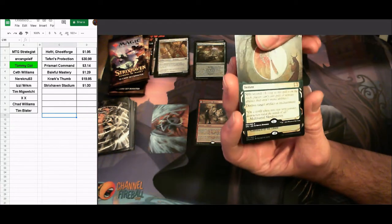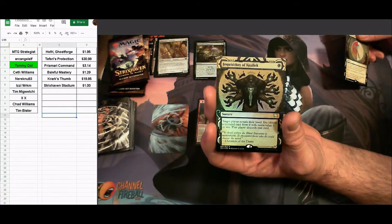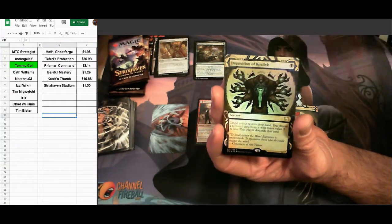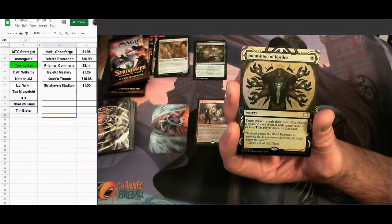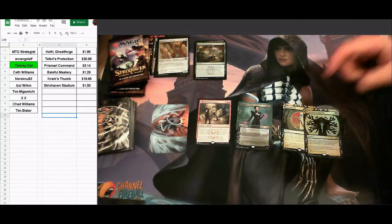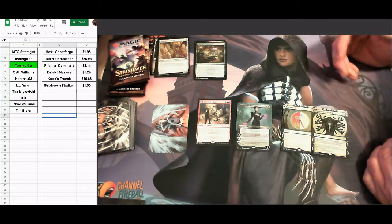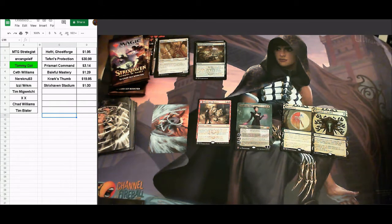The foil mystical archive is inquisition of kozilek — one-drop sorcery, target player reveals their hand, you choose a non-land card with mana value three or less and that player discards it. Foil version right there! Four rares, mythic rare planeswalker, two mystical archives — one foil. What a pack. Let's check values: Crozan grip is about a dollar, the foil inquisition of kozilek is $14.39, and professor onyx borderless is $20. Incredible pack for Tim McWetchie.